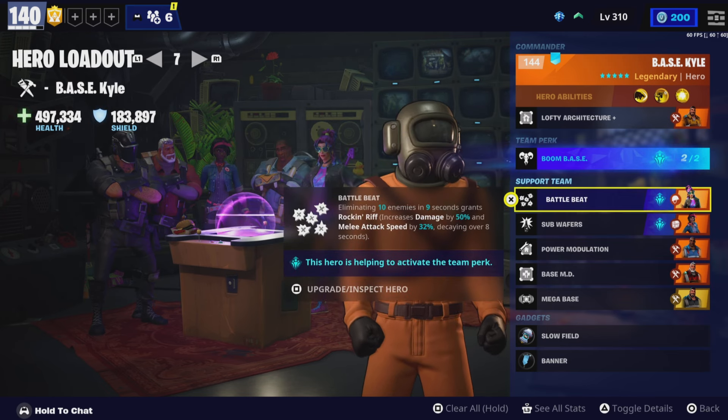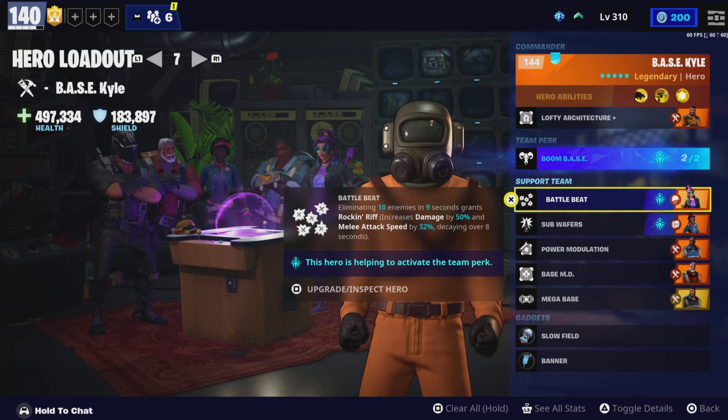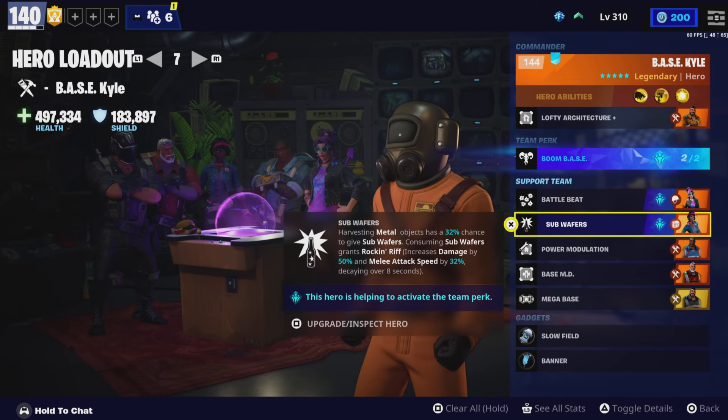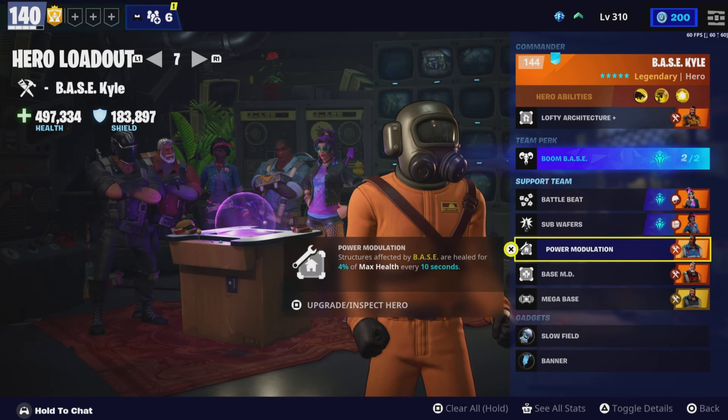And even damage by 12%. I have Breakbeat Wildcat and Main Stage Quinn to activate the boom base perk.